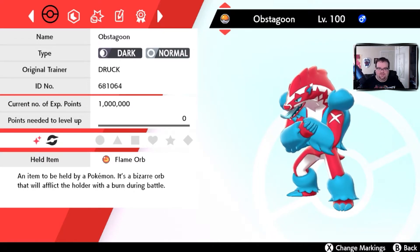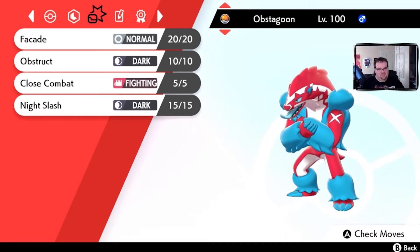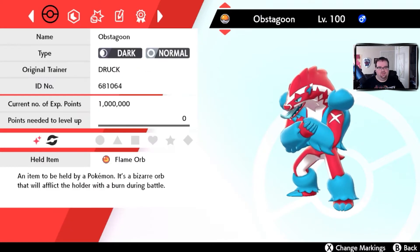Another favorite is definitely Obstagoon — he was a favorite to hatch. I love his shiny palette so much; it's like a complete opposite of how he normally looks. I wanted a good Dark Pokemon and Shiny Obstagoon was perfect. It's holding a Flame Orb, and because of its hidden ability Guts, the Flame Orb boosts its attack every time it gets hit. It's trained mostly in attack, secondary defense, speed, and its HP is really good. The moveset is the preferred one for Obstagoon. This is a fun one to hatch.